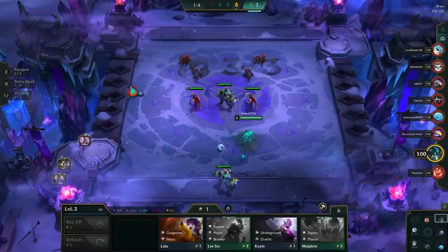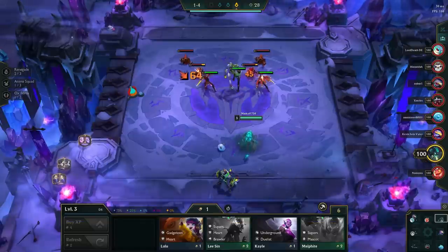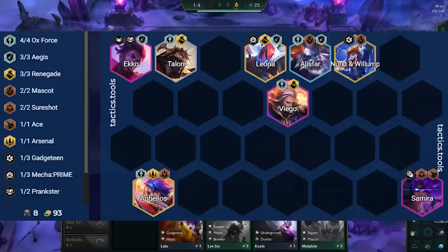If the lobby is heavily centered around AP, you should lean towards the Ages variant of the board, which adds in Bai, Echo, and a flex unit like Sejuani or Nunu. If you have extra AD items, you can play Samira for 2 Sure Shots and either the Ages or 6 Oxfords frontline.